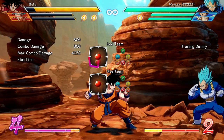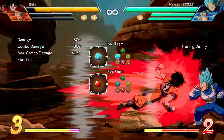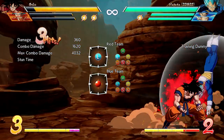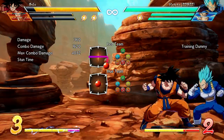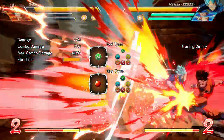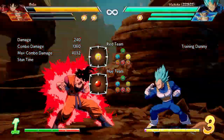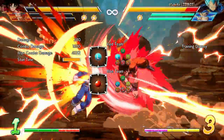You perform the Kaioken by going Quadrant Circle Forward and LNM. Once the Kaioken is activated, you can mash the light attack button, the medium attack button, or the heavy attack button combined with light or medium attack button.